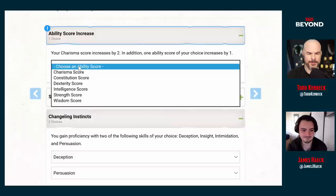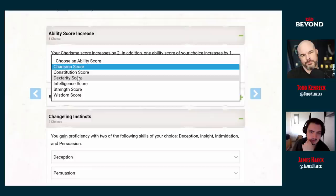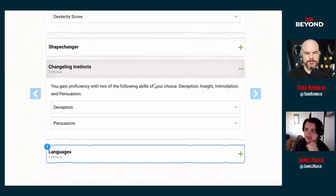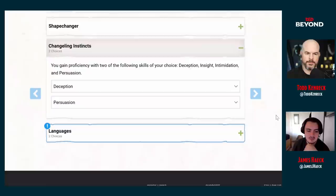What should the other ability score be? Charisma is already increased by two, plus one to another ability score of your choice. Interestingly, it lets you choose Charisma again for a potential plus three. Let's not put all our eggs in one basket though. Dexterity is good — if he's an Eberron character, he might have a wand holster and whip out a wand instead of being a gunslinger. Let's go Dexterity.